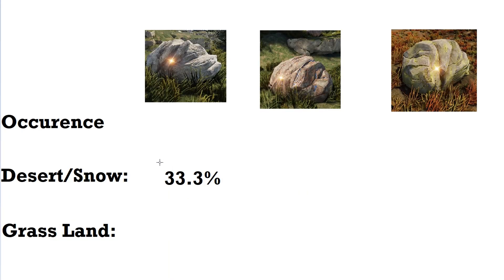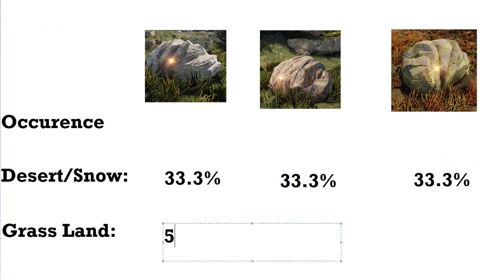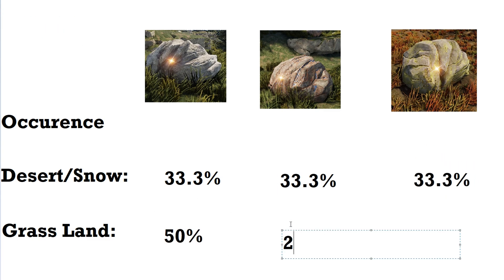Stone is more likely to spawn in grassy areas. In the desert and the snow it is a three-way split with a 33% chance for each node, however in the grassland it's a 50% chance to be a stone node and 25% for the other two. These stats are from a Reddit post so they're not 100% confirmed, but from experience I would say they're fairly on the money.